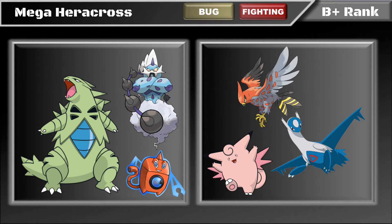Slow pivoters like defensive Rotom-Wash and defensive Landorus-T are really nice for getting Heracross in for free after taking a hit. As for threats, birds in general — especially Talonflame — are fast and can KO with any Flying-type move. Heracross also can't easily punish them on the switch-in, since birds often avoid switching into Rock Blast.